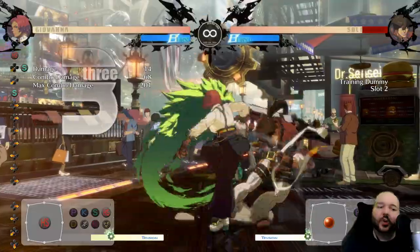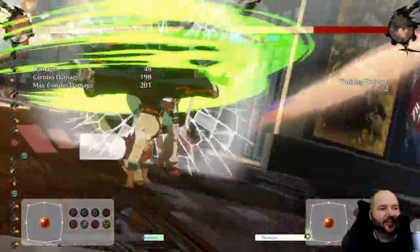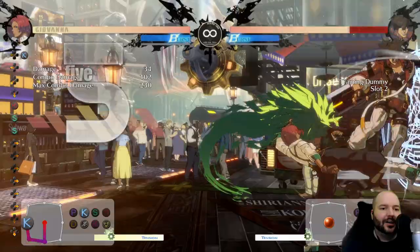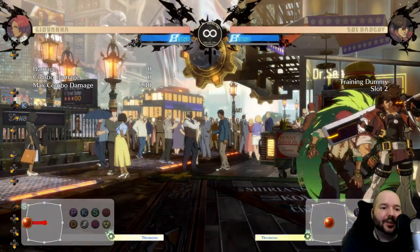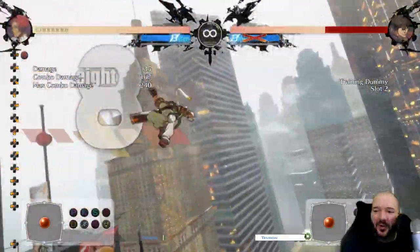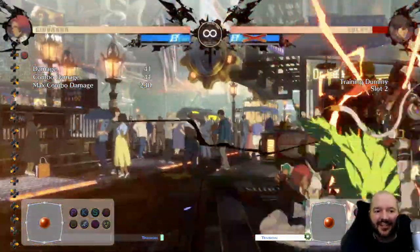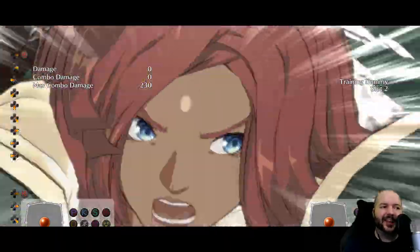I think her supers are very good. She has a ground super — half circle back forward plus heavy slash — which is great for breaking the wall even from far away. Worth noting: if you break the wall with a super you get to pressure the opponent on wake-up, whereas normally breaking the wall resets to neutral. She also has an air super — double quarter circle forward plus heavy slash in the air — which I mostly use as a combo ender, like close slash jump cancel into super. You can also do tricky stuff like jump back to bait a throw whiff and then punish with it.